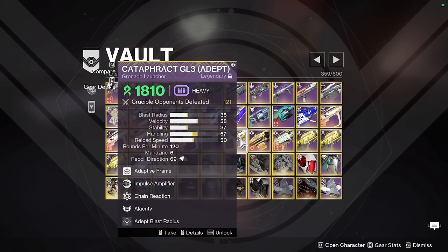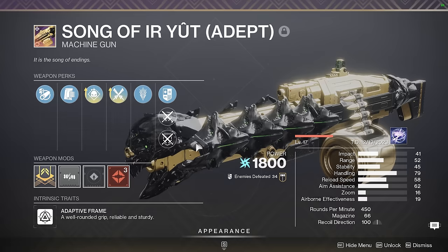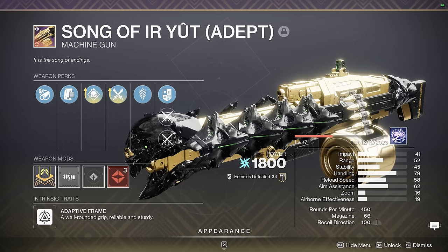In case I ever need an Arc Machine Gun, I have this Demo Sword Logic Song of Euryut. It has Cursed Thrall, so it's excellent with melee builds. Machine Guns are one of the best users of Cursed Thrall, so this is a pretty nice weapon to have.